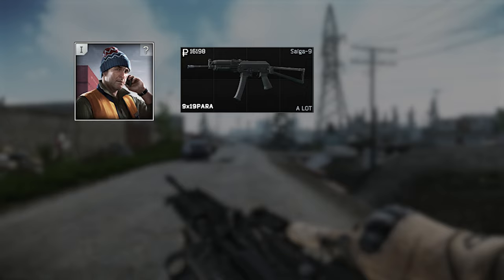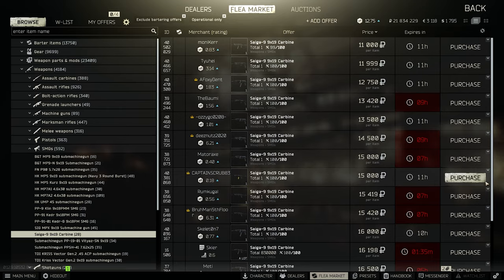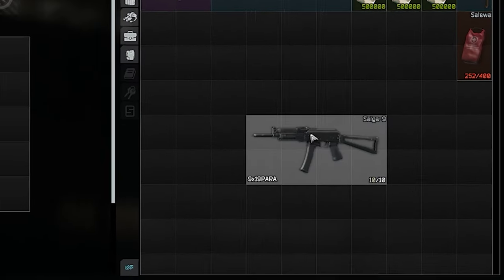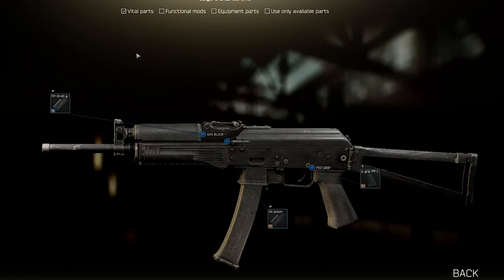At the beginning, to get the Saiga 9 it goes for 16,000 rubles, but on the flea market the weapon usually drops to around 10,000 rubles pretty quickly. So first off we need the weapon — go on the flea market and get yourself a Saiga 9 that still looks like a Saiga 9. Now we start off with the vital parts of the gun.